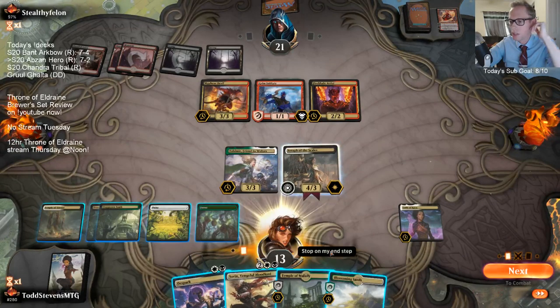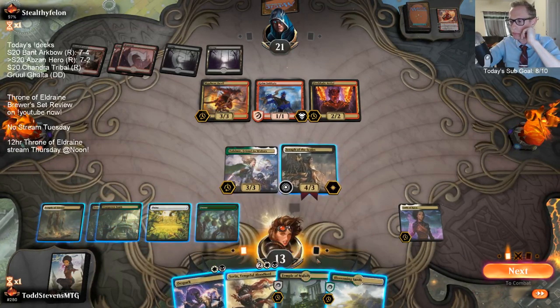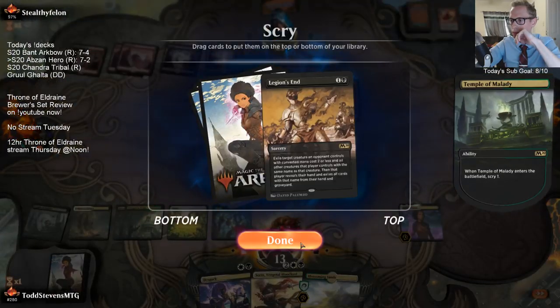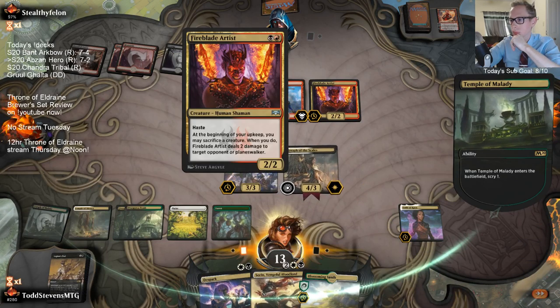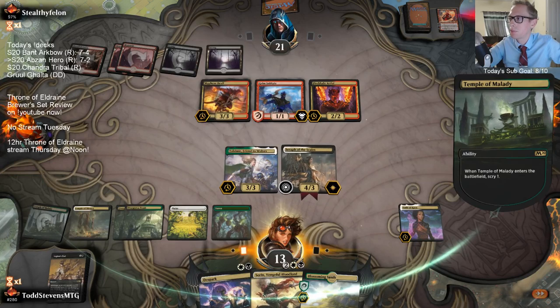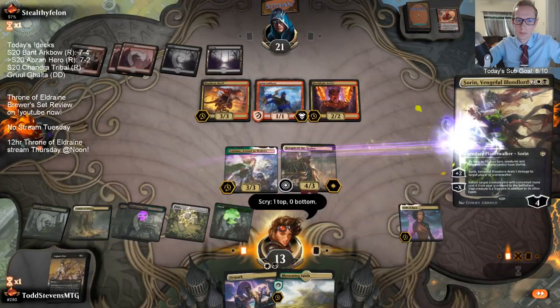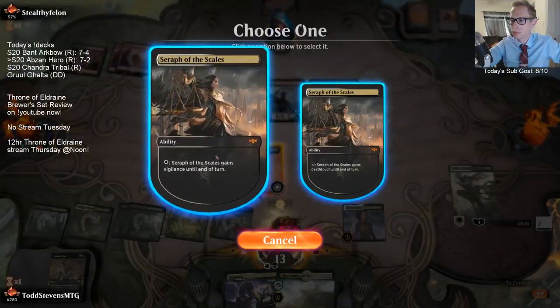Sorin says your creatures have Lifelink during your turn. This can sacrifice stuff to do damage to Planeswalkers.